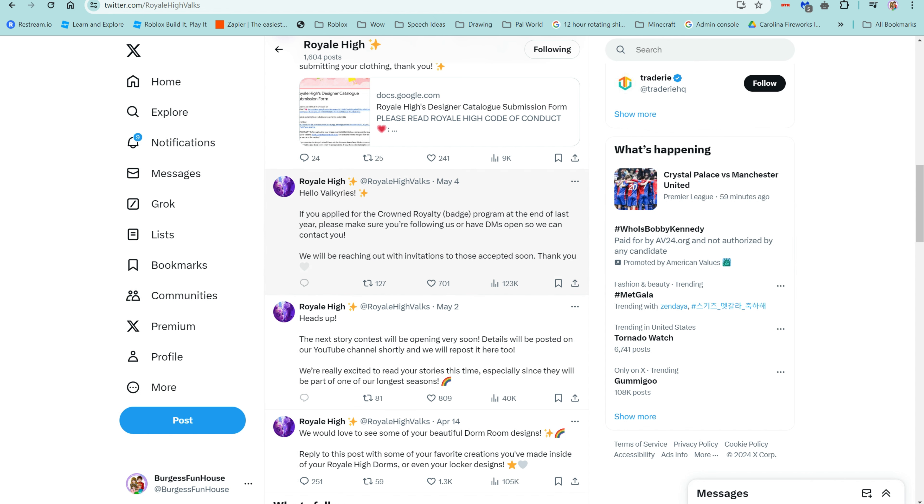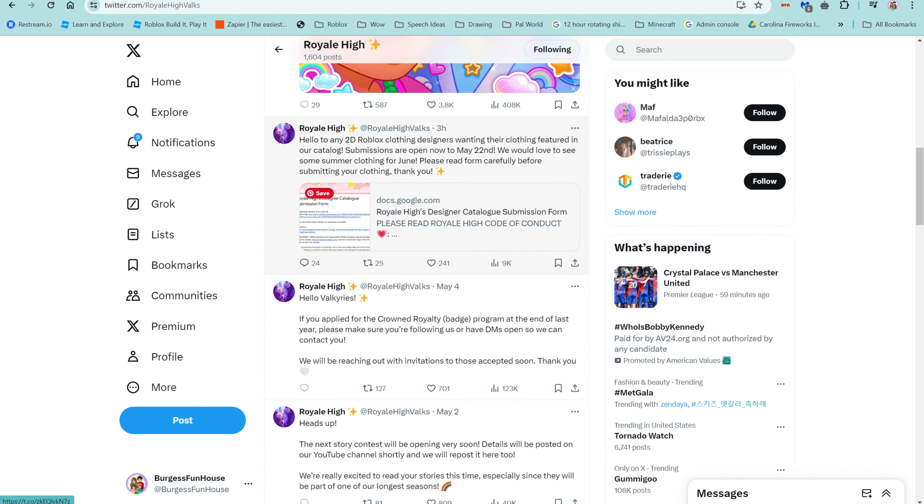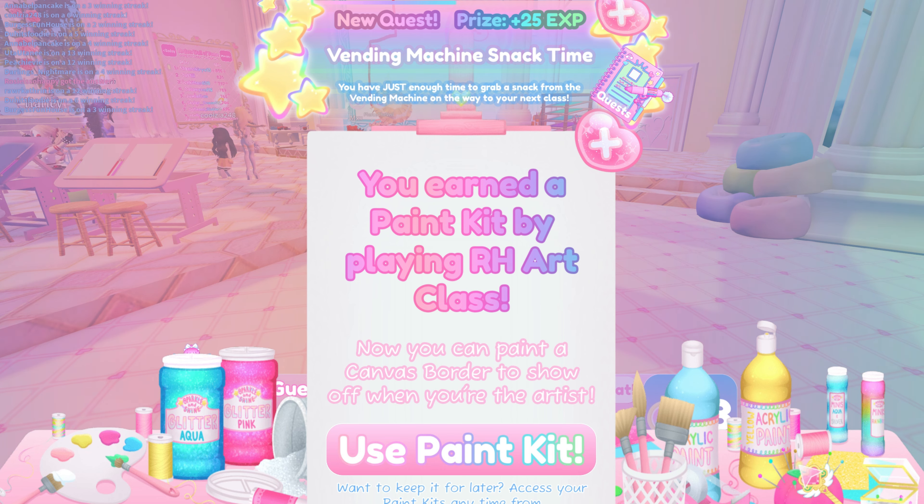I did want to show you guys the Royal High Twitter, where they've talked about how the Crown Royalty Patch Program is opening. The next story contest is going to be starting soon. And they are doing new submissions for 2D Roblox clothing. They are still posting updates on Twitter every so often, so I wanted to share that with you guys.